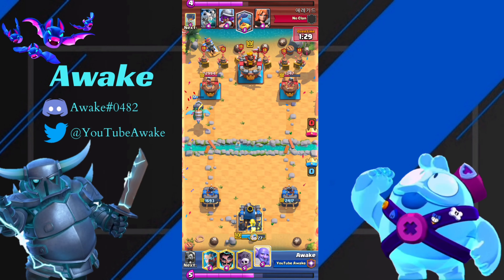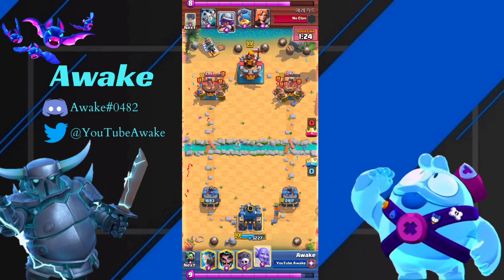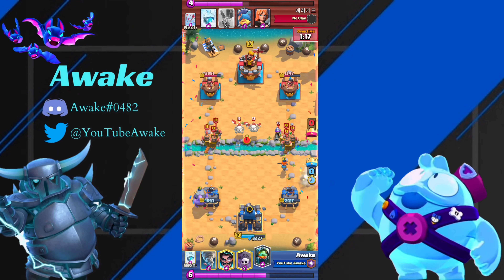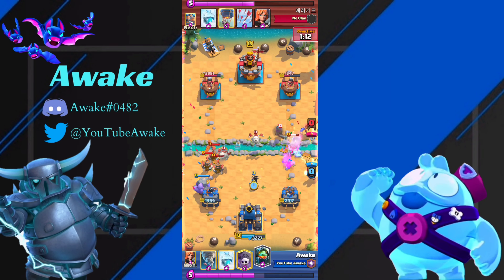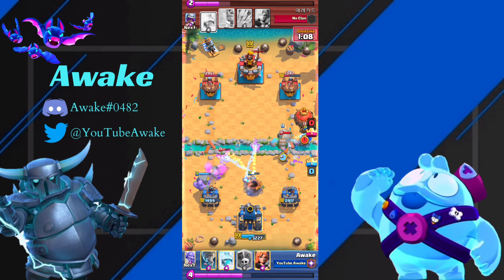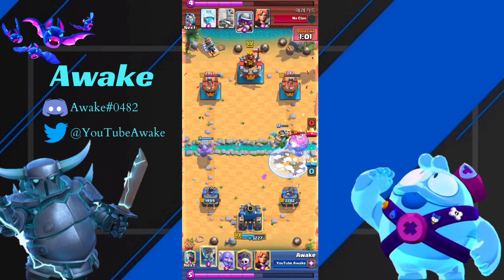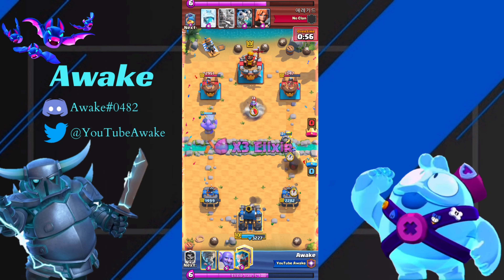We're going to reset with a Valkyrie down low, and go Bowler on the left side since that's the lane he's trying to push. He goes Musketeer on the right side because I dropped my Bowler on the left. I drop my E-Wiz to reset those two Skeleton Dragons, because I placed my Bowler where it's going to get splashed. Right here I Freeze because my Inferno Dragon is alive — it's going to fully counter the Balloon, so I don't need to do anything else.